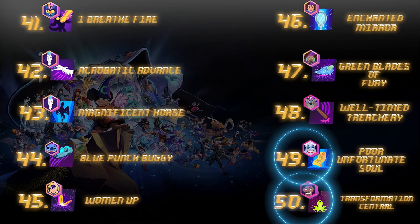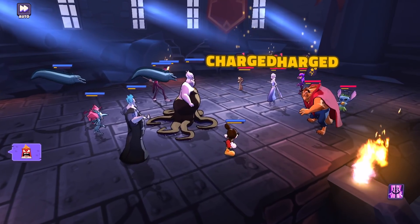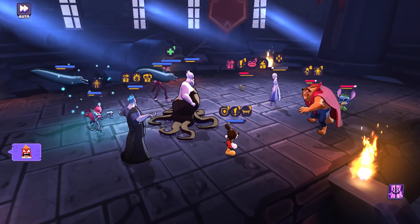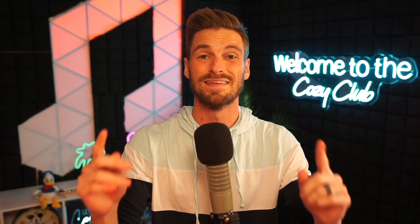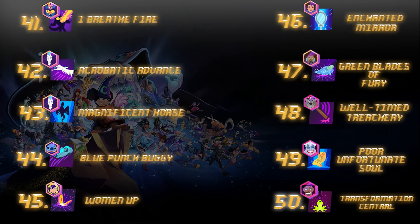Ursula's polymorph is a lot better than Dr. F's — it's unavoidable and she can take some of the buffs that the target has — but both of these polymorphs are very solid abilities altogether. They're great for control and one of the most powerful debuffs within the game. Those are going to come in at 49 and 50, being Dr. F and Ursula's polymorph ability.